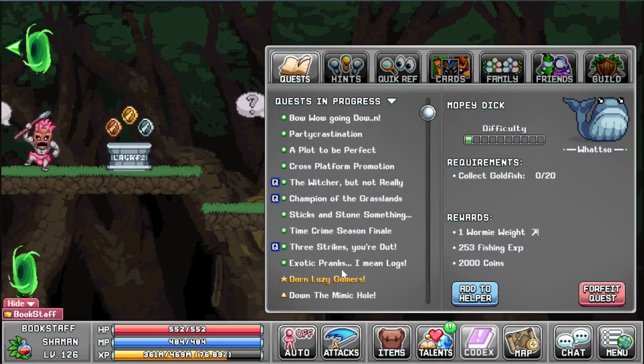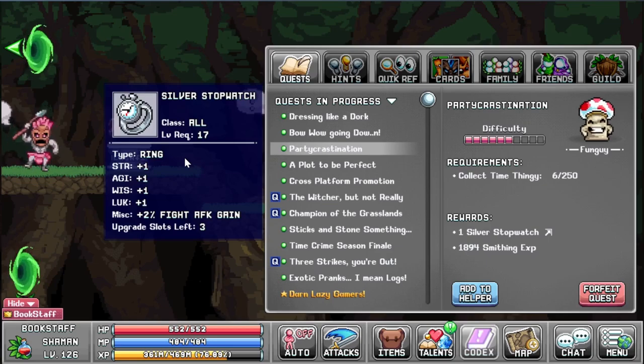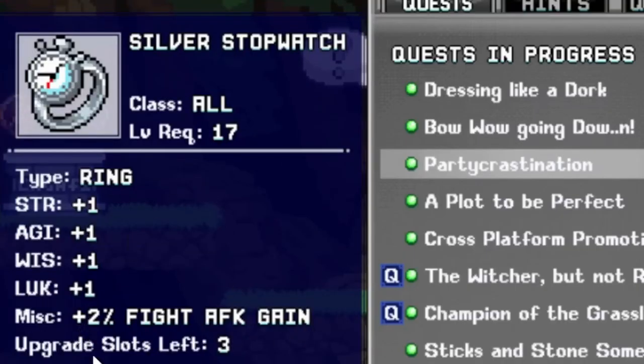But the easiest is of course just farming the normal monsters. Here's the quest: Party Crastination. The reward is a Silver Stopwatch — this is a really good ring. I should really start using this one. I haven't completed this on any character yet.